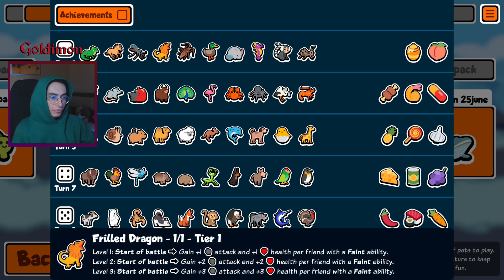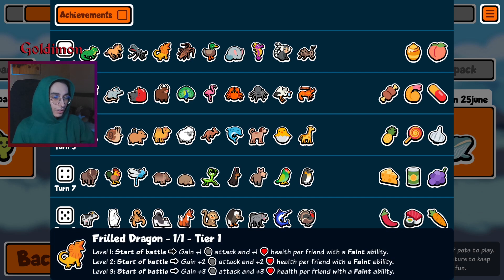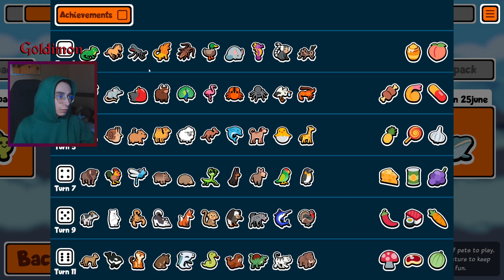Seahorse, field dragon should work pretty well. You go for horse, quickly take a field dragon, then you go for some more faint stuff — should be a pretty good thing to go for in the early rounds.